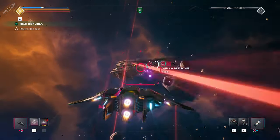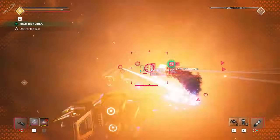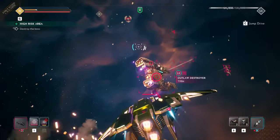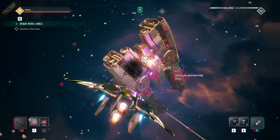Enemies have been ramped up in this latest update, and outlaw destroyers aren't the pushovers they used to be. This one is holding its ground even two levels lower than the player. It capitalizes on a new missile salvo attack and moves about to keep its weak points out of sight.